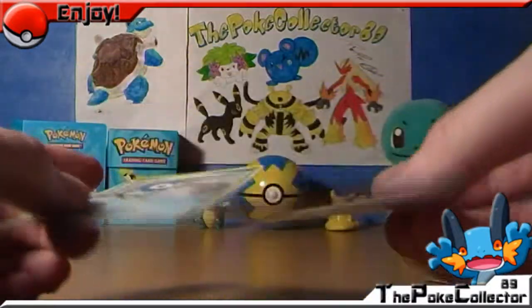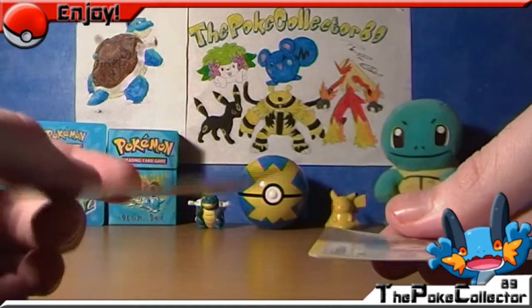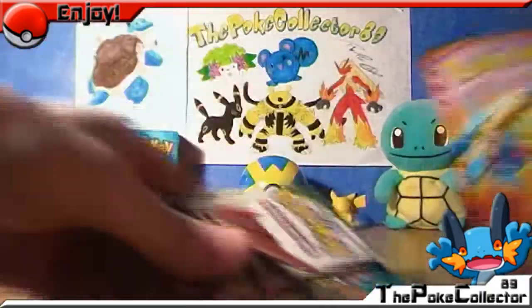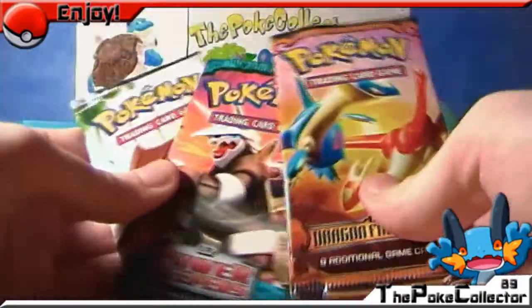As you can see, my other one is a bit bent up because of how it comes out of the pack. But this one's a little bit better, so that's up for trade if anyone wants it. They are both holo. Then we get the same packs as last time: a Holland Phantoms, Power Keepers and a Dragon Frontiers.